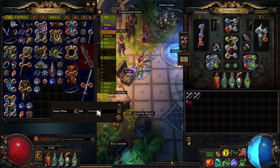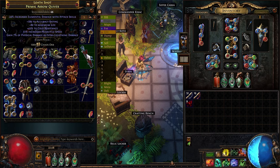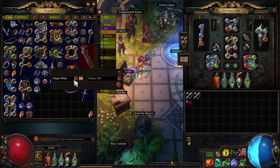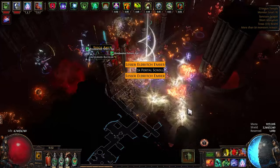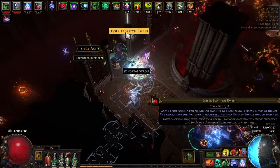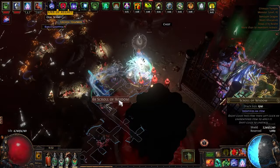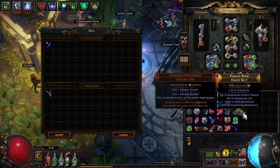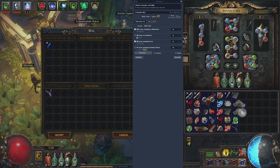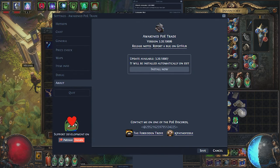Now let's shift gears into trying to figure out how to actually determine which of your loot items might actually be worth selling. The best way to know if a given item is valuable — whether rare, unique, or otherwise — is to have vast in-game knowledge of popular builds, be up to date with the ever-shifting meta, and have a deep understanding of in-game crafting. But short of that, and particularly for new players, you're going to want a little tool that will help you quickly check whether a particular item might be worth trying to sell. And that tool is called Awakened PoE Trade.